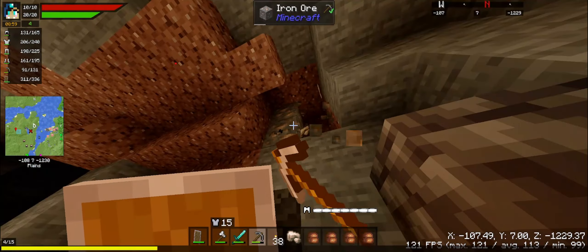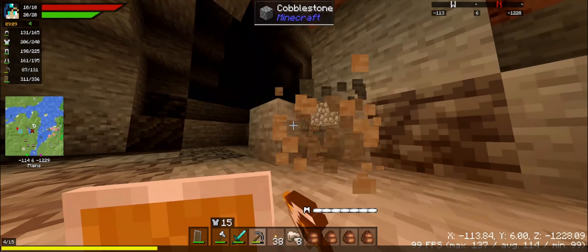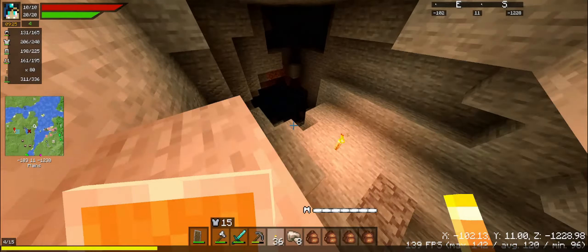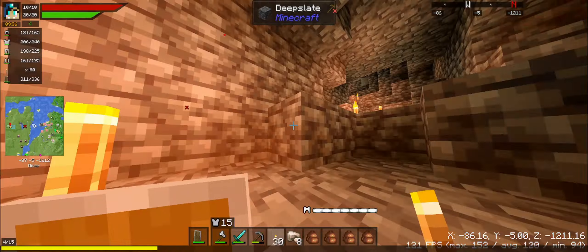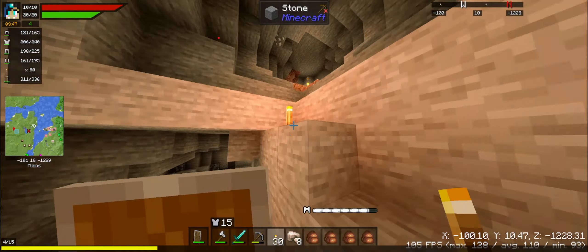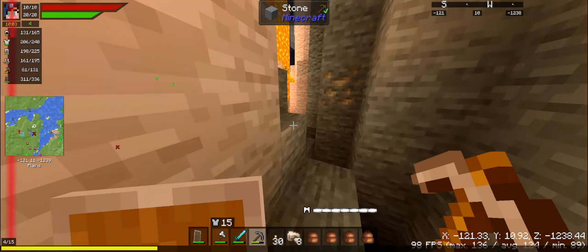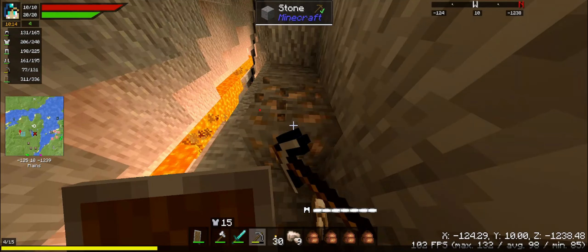I usually have tech mods but I don't think I put any in this time. I always like the idea of doubling the ore just because it's convenient. Right here — Bewitchment. I'll have to look into that too. We got gold here — can't smelt it yet. I definitely need to get a full set of diamond armor, or whatever I can to get some temporary hearts, because this difficulty hurts. I don't know if it's heart mode or difficulty scaling, but I like it.